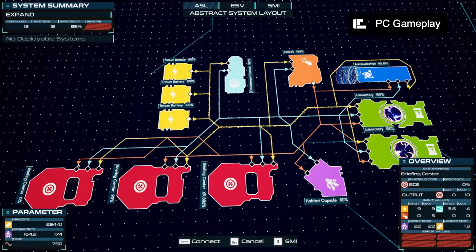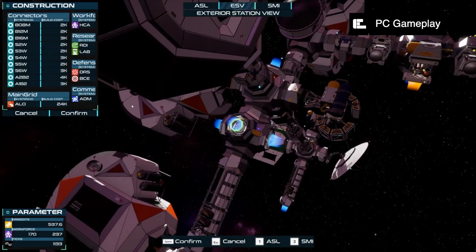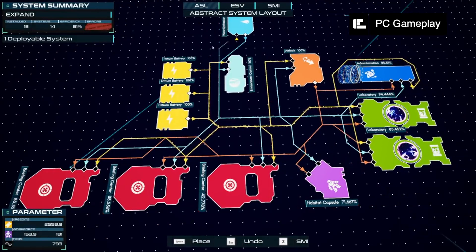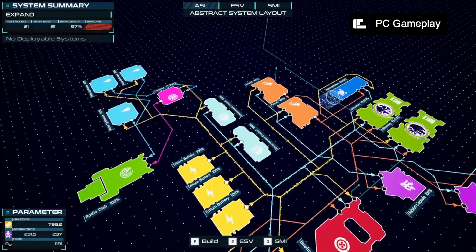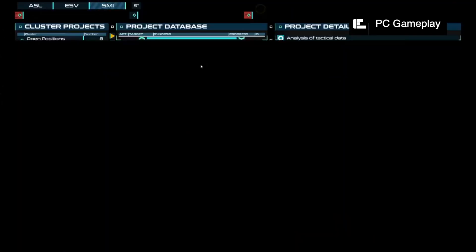The game itself consists of you building and managing this space station whilst you jump between three main sections. One is a very much UI-filled landscape of different resources and missions you can do. The second is the space station itself from the exterior, which you can add building components onto. And the third is a wiring section in which you have to wire up and link all of your buildings together. All of this in the end is about managing and balancing your resources.